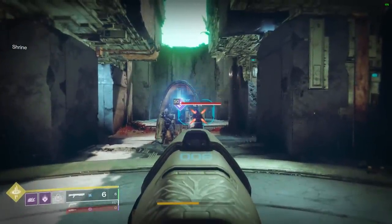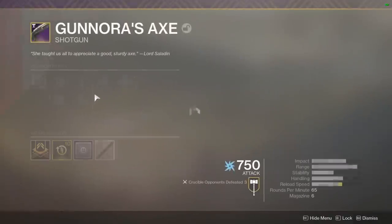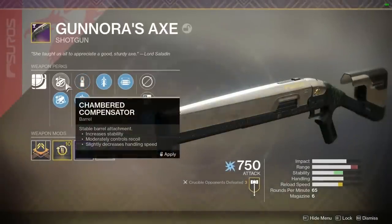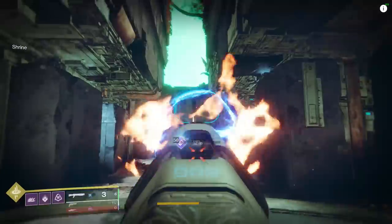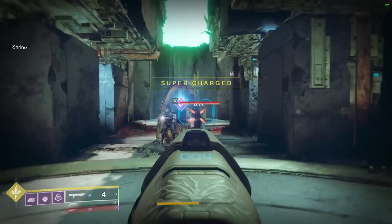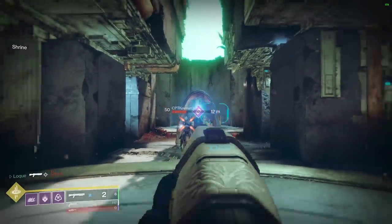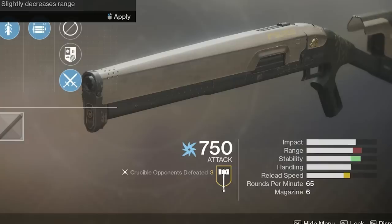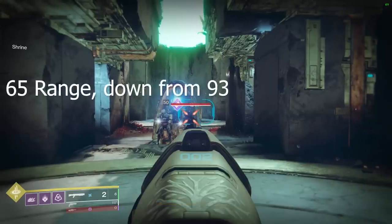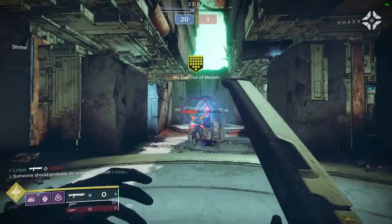At 12 meters, I did 195 damage to showcase that Opening Shot is at work here, and 174 damage on the follow-up. Not moving, standing still, I swapped the barrel perk to Chamber Compensator instead of Full Bore. This takes away that ginormous range buff we get from Full Bore, so the damage should be substantially less. But instead we hit 195 and 170. Then I took Accurized Rounds off and put on Steady Rounds, which gives a negative five range stat — dropping us from 93 range down to 65. We still hit 195 and 170 again.